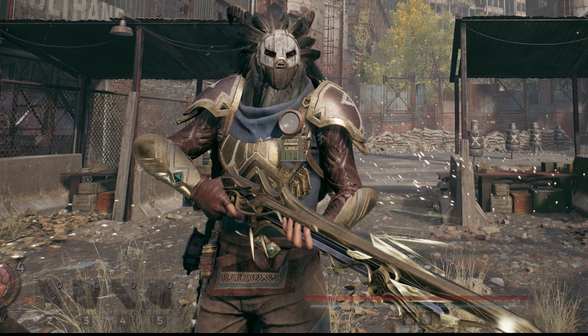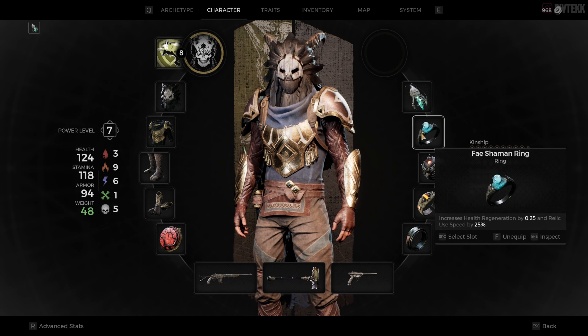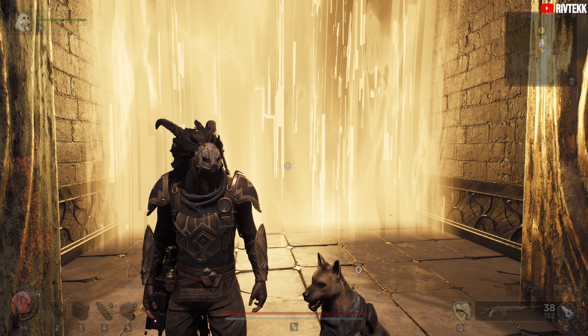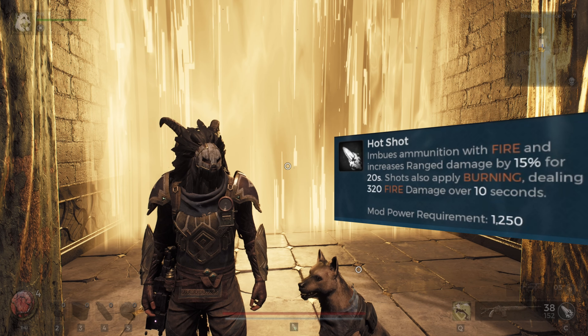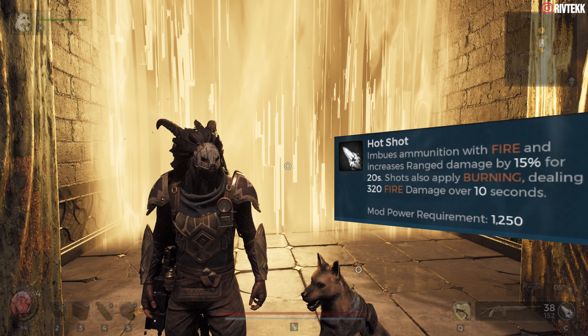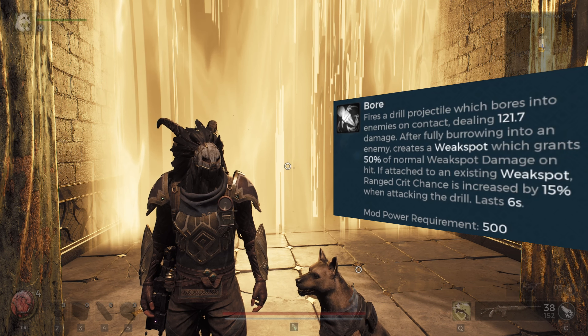I'll also show you the weapon that you unlock specifically for beating Fae Lin. And if you're curious to see the build I used for this video, stick around at the end. For this playthrough I'm using the weapon modifier Hotshot to use fire damage on my AR, and the modifier Bore on my pistol to create weak spots and increase damage amplification by hitting those weak spots.